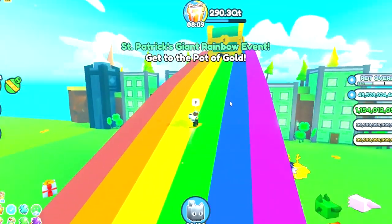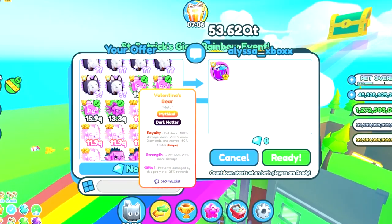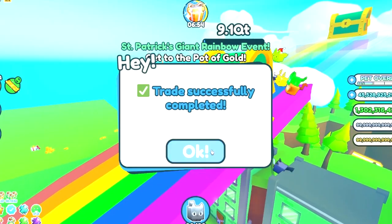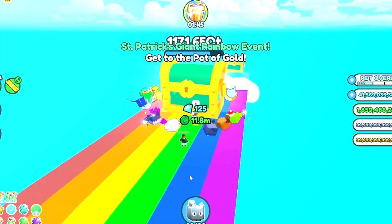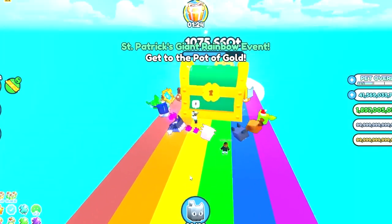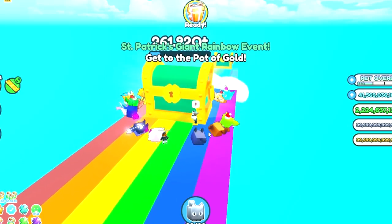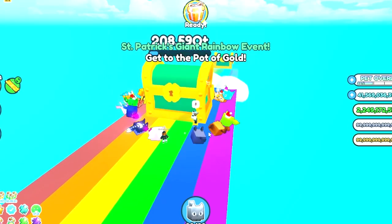My alt account has finally joined the game so I've got to trade it my best pets. I don't usually use power pets on that account since I focus on using it to get extra gifts. I forgot I put my shiny dark matter Valentine's bear in the daycare machine this morning — that's worth 40Q power. I'm so excited to see what's at the end of this rainbow; this update is definitely one of my favorites already.